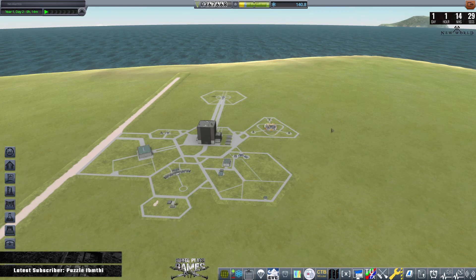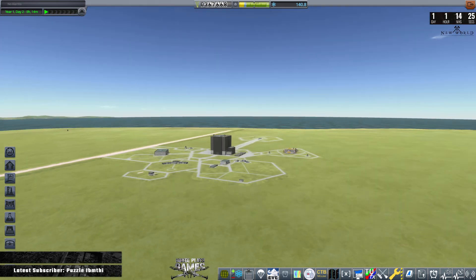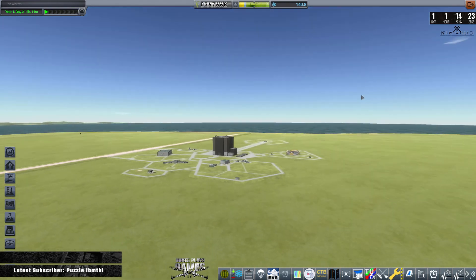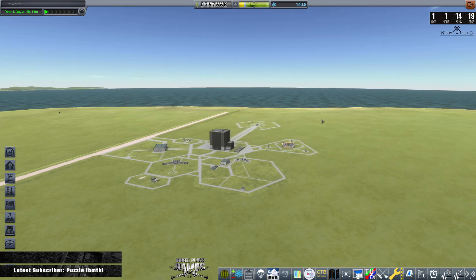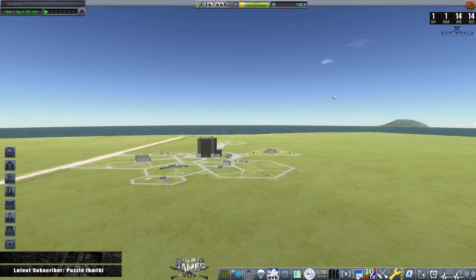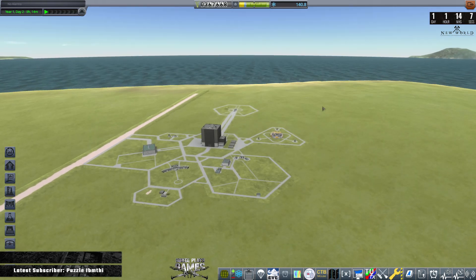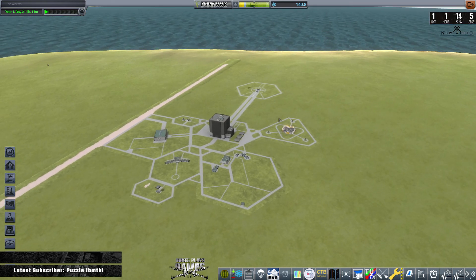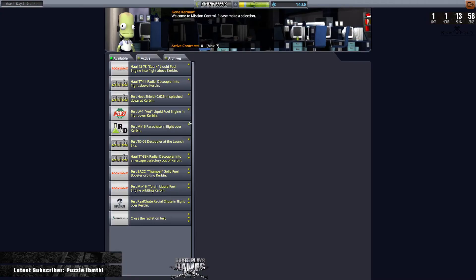Right, we are back in Kerbal Space Program. Last episode we managed to get a probe up into space. Anyway yeah, we've got a probe up into space and this episode we are going to get a probe into orbit, and obviously try and complete a contract doing that and also gather some more science.